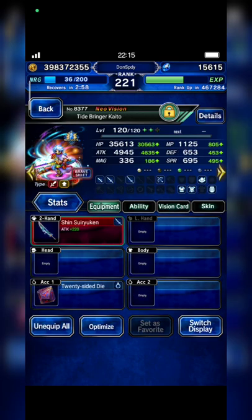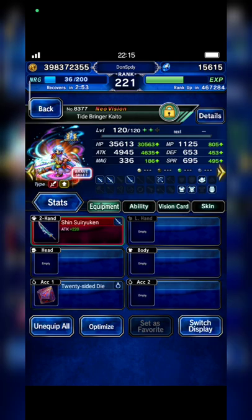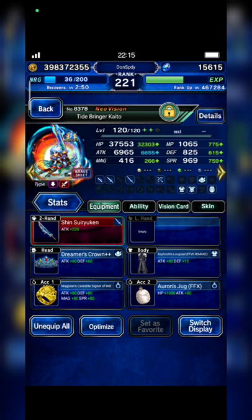Next I bring Tidebringer Kaito. His best form has 100% evasion rate and this is his aggressive build. He has 300% machine killer and LB damage.